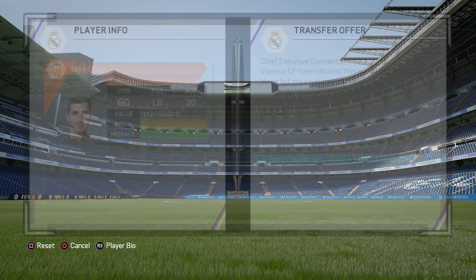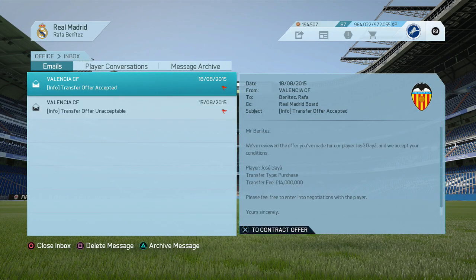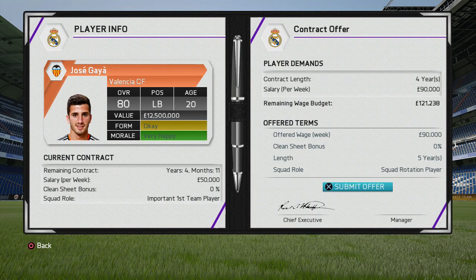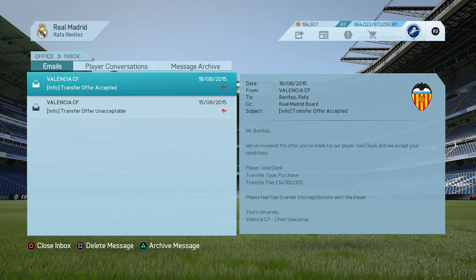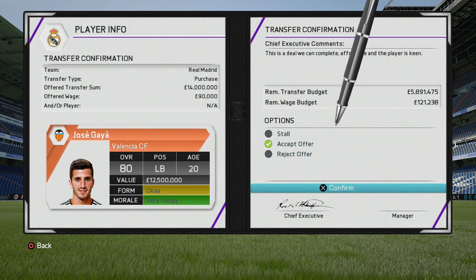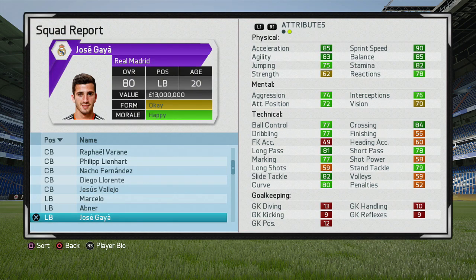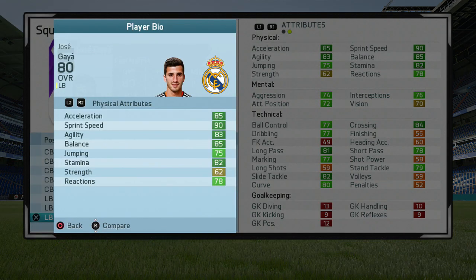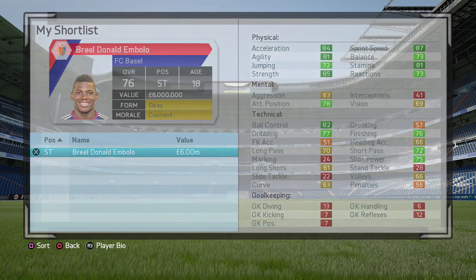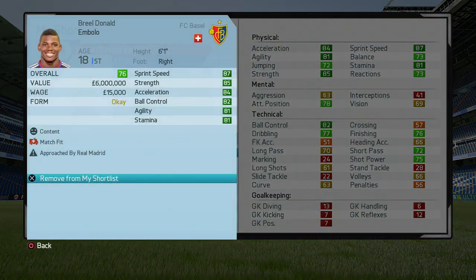Also Jose Gaya from Valencia — the left back is Spanish, 20 years old, 80 overall, and has the potential to hit 87 in the game. We get him for around £14-15 million. You might be surprised, since Contral was also 80 overall, but Gaya is seven years younger and has much higher potential. Marcelo is 27 years old, so Gaya won't go into the first eleven in the first season but will be on the bench, and in years to come he will take over that left back slot from Marcelo.